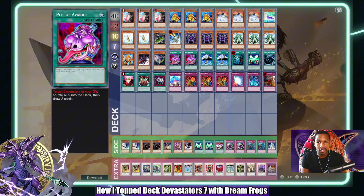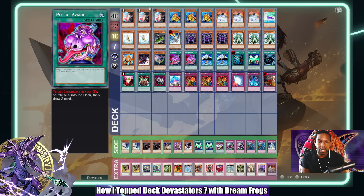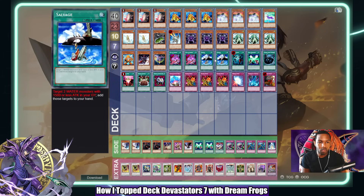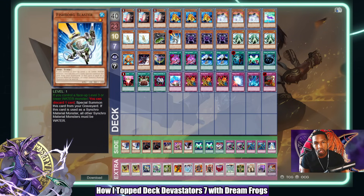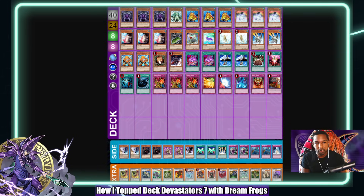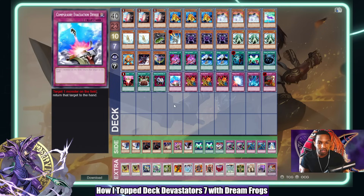My build is inspired more by Bronte's build that won Nationals this year — the NAWCQ — which was in Austin, Texas. He plays two Pots and two Salvage, and my build is also very similar. I took that idea as well, but I'm also trying other things like playing Soul Exchange and E-Con. I'm not playing Sangan, only playing one Fishborg. He plays two Fishborgs, Sangan, double Drunk Synchron, and Jar of Greed — which I think should just be Enemy Controller. There are some differences, but the essence of Dream Frogs is all still there.